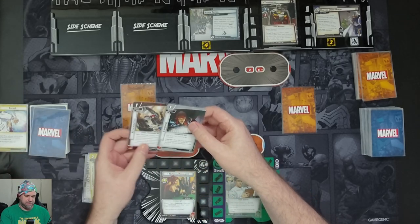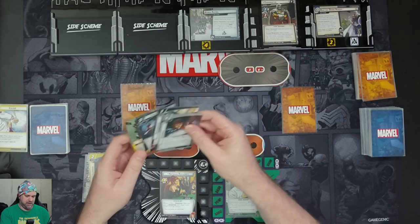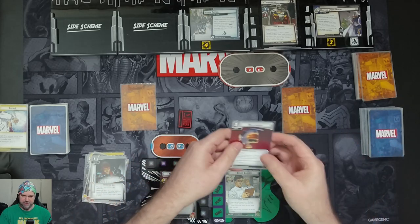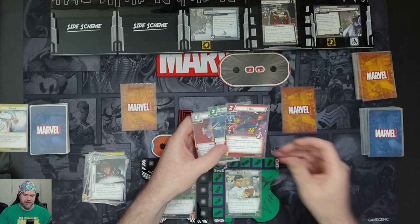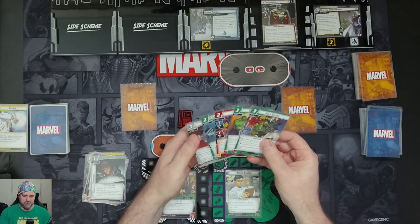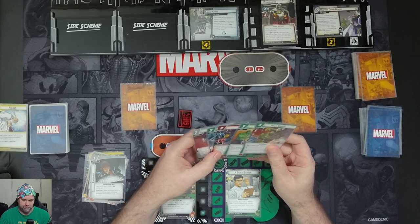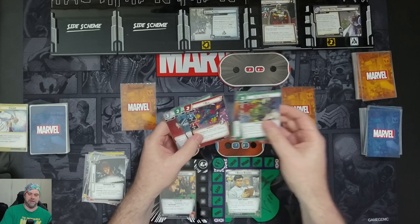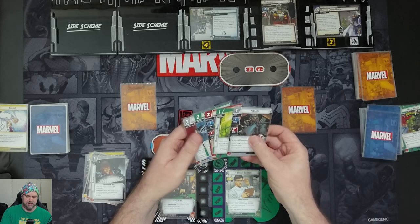The new draw gives another Espionage, Tacrobatics, Dance of Death, and Power of Justice. Over on Bruce Banner, we have five cards: a Helicarrier, Banner's Laboratory, Bug, Thunderclap, and Hulk Smash. I can't believe I'm going to do this, but I'm going to throw away the Thunderclap and Hulk Smash, and got Boundless Rage and Blade.